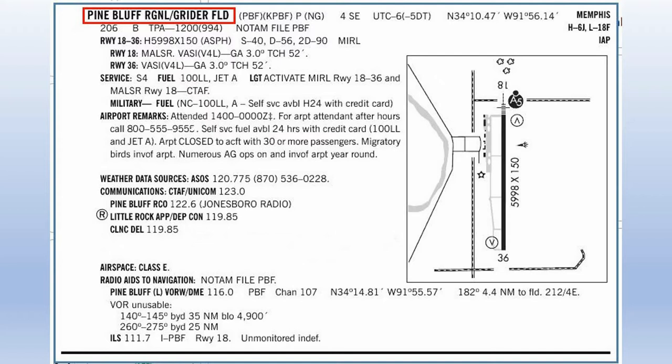The top left-hand corner of the Airport Facility Directory page is the official name of the airport, typically associated with the city or cities it serves. The official name of Pine Bluff Airport is Pine Bluff Regional or Greider Field. To the right of that is the three-letter FAA identifier — this is typically also the IATA identifier, what you'd see on tickets or bag tags for commercially-served airports. To the right of that is the four-letter ICAO identifier, which is the identifier you'd want to put in a GPS if you were trying to navigate to this field.